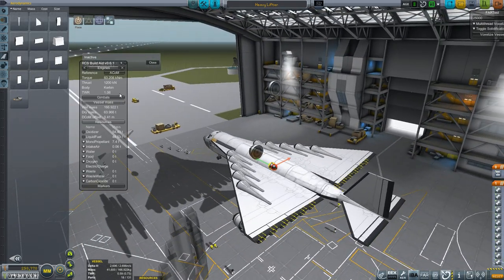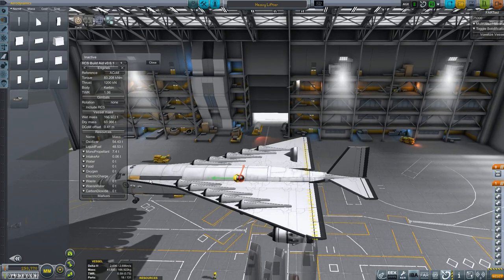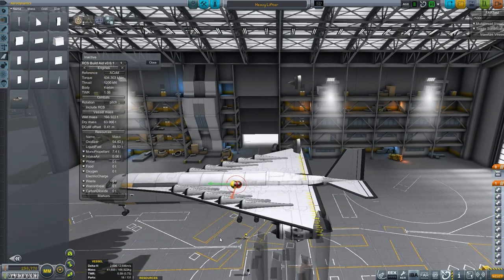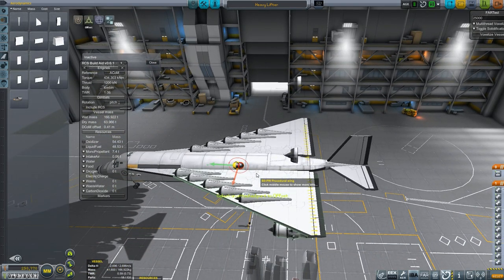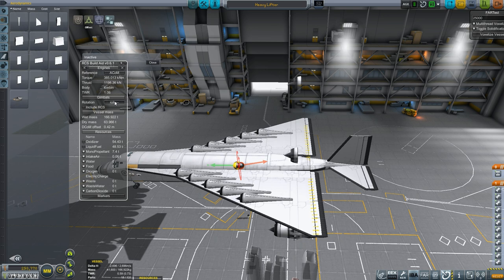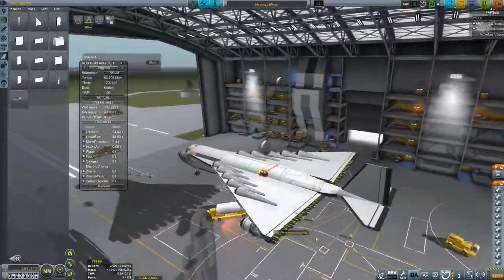As far as our engine placement goes, with gimbals — we have a bit of torque just naturally from the way the engines are, so we're going to want our engines to counteract that torque, which they can slightly. That's going up, so that means our engines are overly counteracting it. Pitch roll — pitch up, pitch down — yeah, they can way overhandle that.